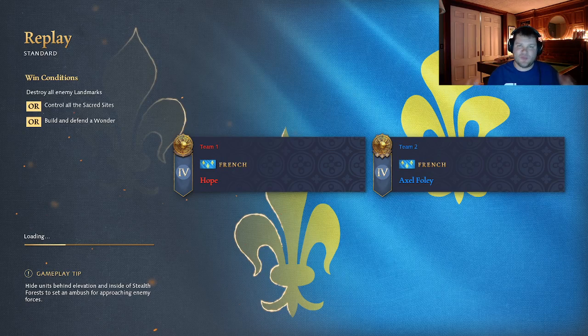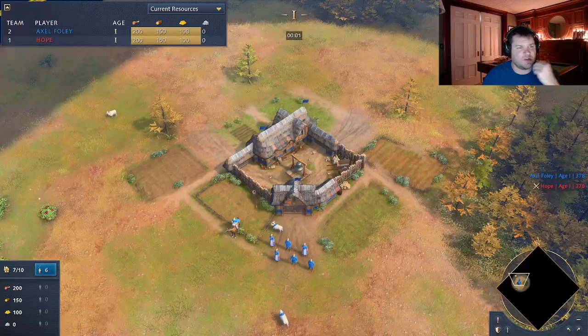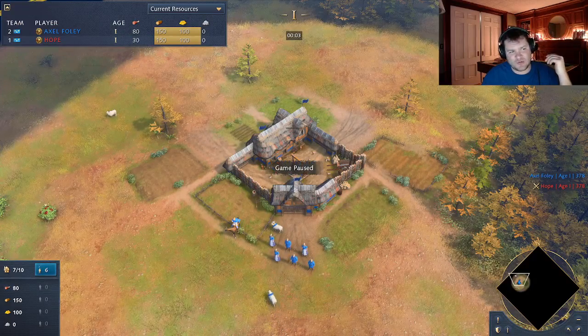Yo, what's up guys? It's Bob Achele, you can call me Bob. Today we're going to look at two French mirrors that I played on Dry Arabia. I want to play French. If you're listening to my previous videos, I talked about why I want to play French. I really like cavalry. I like knights. They're my favorite units in Age of Empires IV.